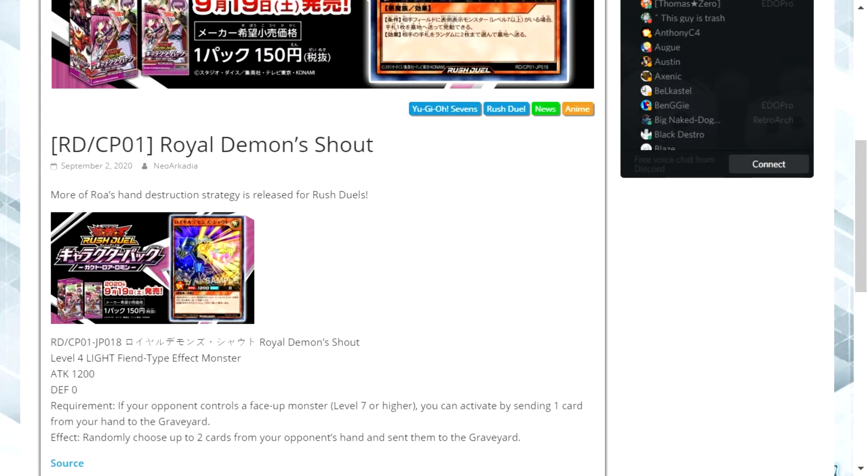So this seems to be part of a discarding strategy. Of course, it does rely on your opponent having a kind of boss monster on their field, and you do have to get rid of one of your own cards in order to use the effect. So it is very reliant on what your opponent has.